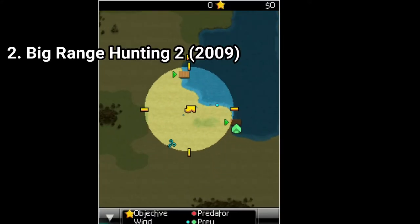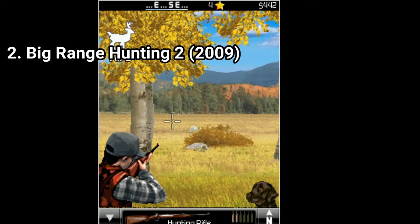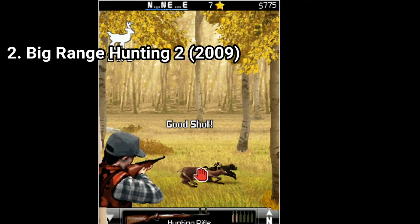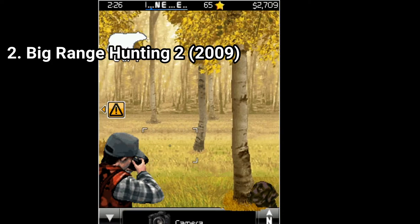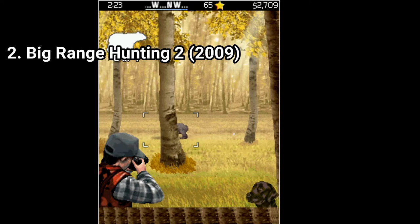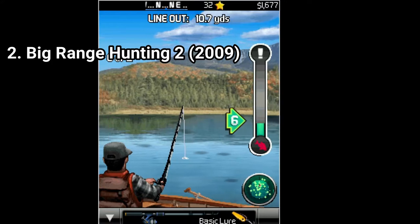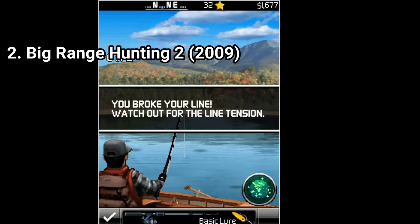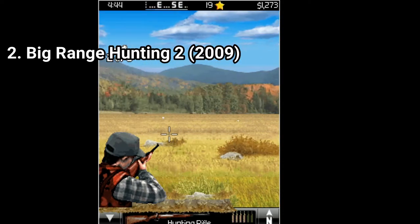Big Range Hunting 2 adds and improves on the concepts from the first game. First off, the graphics are better, then the maps are bigger. You get more variety in animals and more varied activities. You get all of the activities from the previous game and more, like taking photos of wildlife and fishing, which was added in this game. You get the same 3 locations as before, but this time they are more detailed and each map has different looking zones. The controls in both games are incredible, and so is the gameplay.